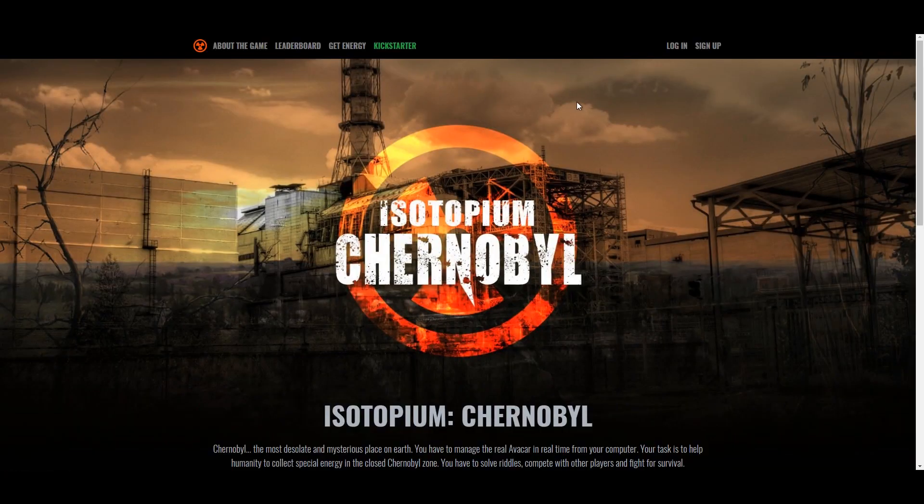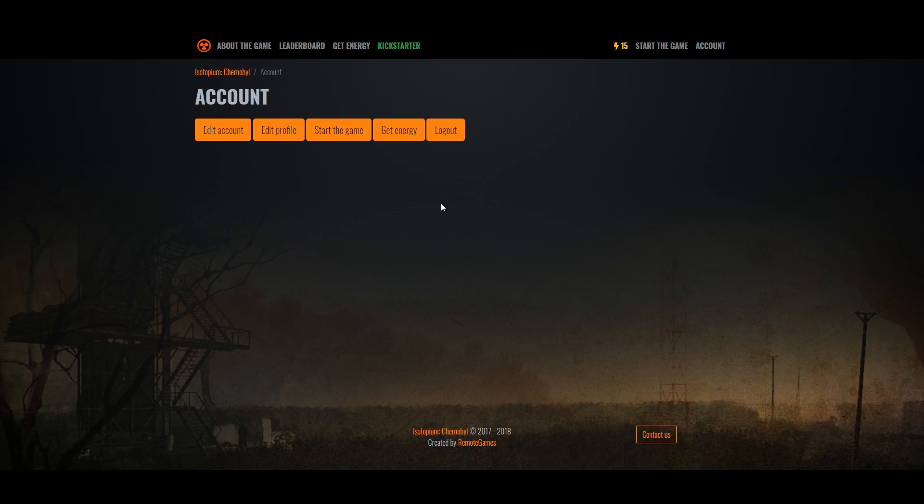It is a unique concept that I found. For a quick history lesson, Chernobyl is a place in Russia that had nuclear fallout because it tested nuclear weapons, and then it just died, so nobody goes near there.